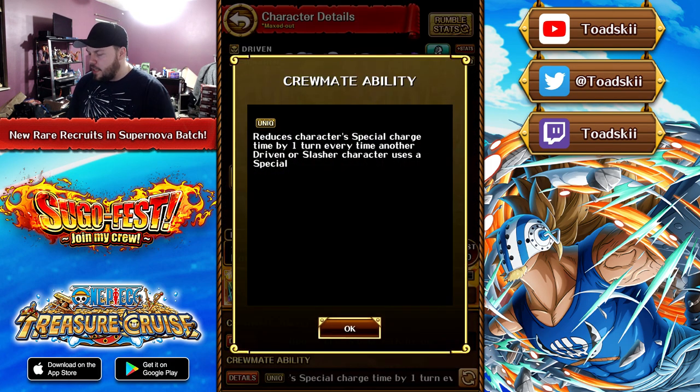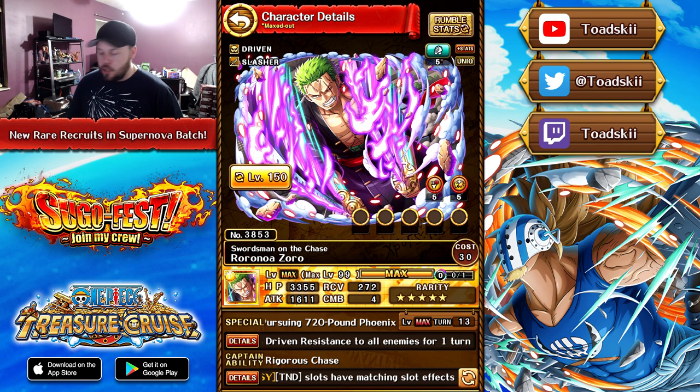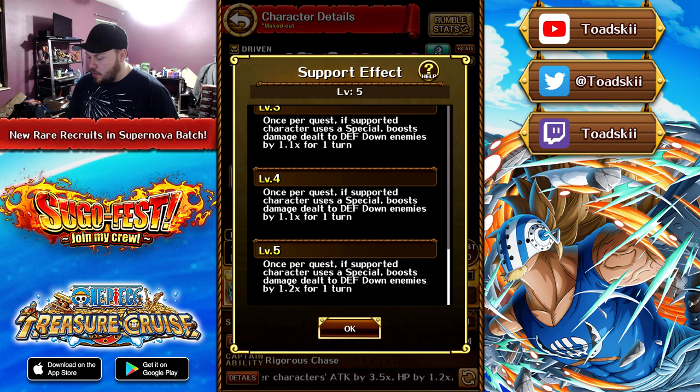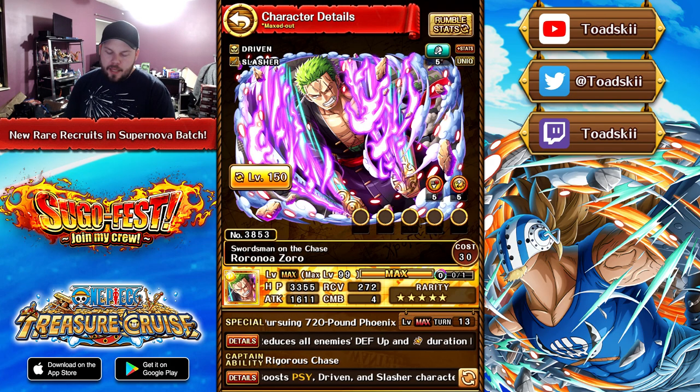In terms of his crewmate abilities, he has a fascinating one where it reduces his own cooldown by one turn every time another driven or slasher uses a special — I like that, enabling him to generate his special much faster. His support effect attaches to two Psi characters with no restriction, just any Psi unit. When they use their special, it boosts damage dealt to defense-down enemies by 1.2 for one turn. We've seen a couple of these supports in the past with built-in conditional boosts, and normally they're not very useful and don't see much play. Typically if you want to deal with a conditional boost, you just use a special that does the conditional boost directly, because the multiplier is much more significant. This would be different if it allowed you to proc the conditional boost as well as give you the buff at the same time — essentially a 1.3 boost — but it doesn't do that, so I don't think it's going to see much play. But that's the Zoro Rare Recruit.